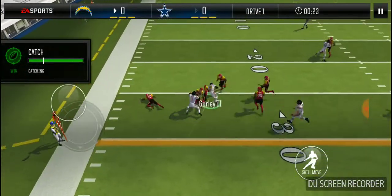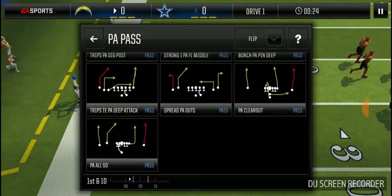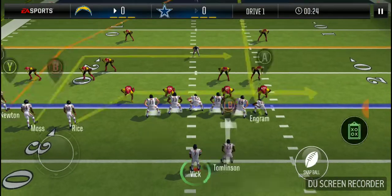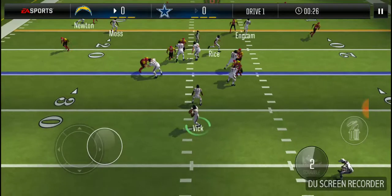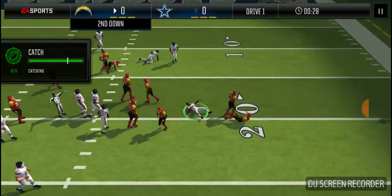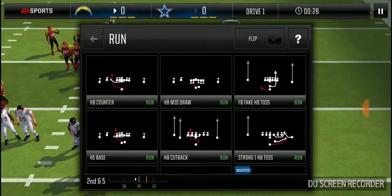He got jammed up so I hit Gurley — we're at the 25. I'm gonna go with trips tight end deep attack. This is possibly countered and the only read I'm looking for is Rice. You gotta throw a bullet because if that cornerback stays over there and you throw it any kind of soft, it's gonna get picked off.